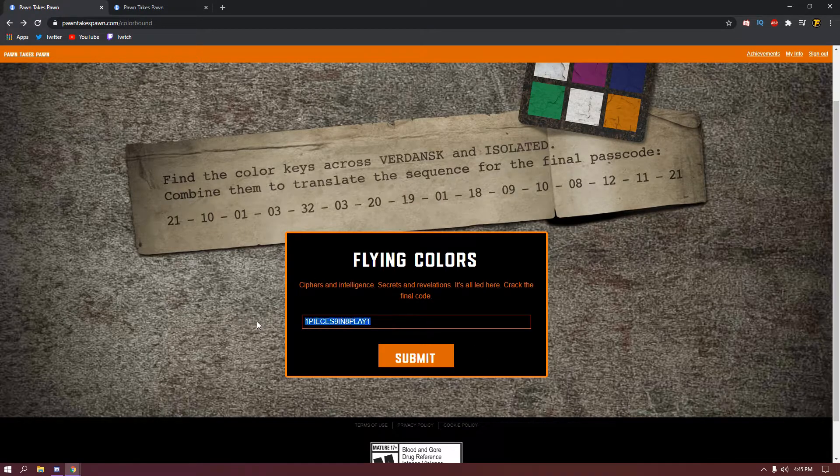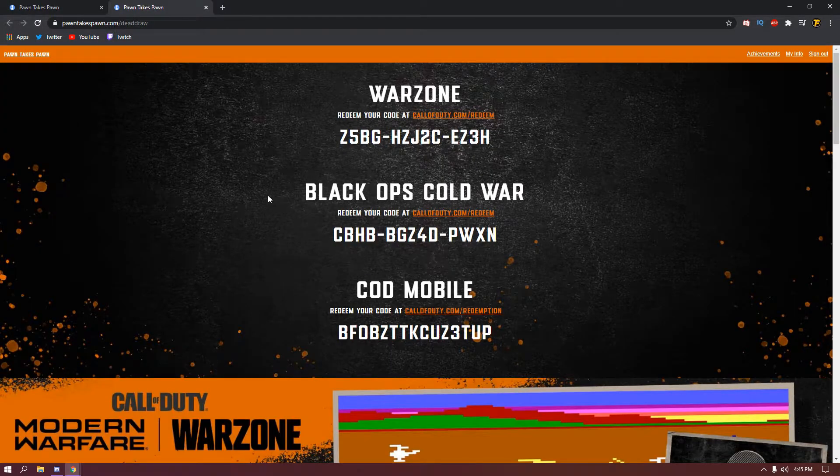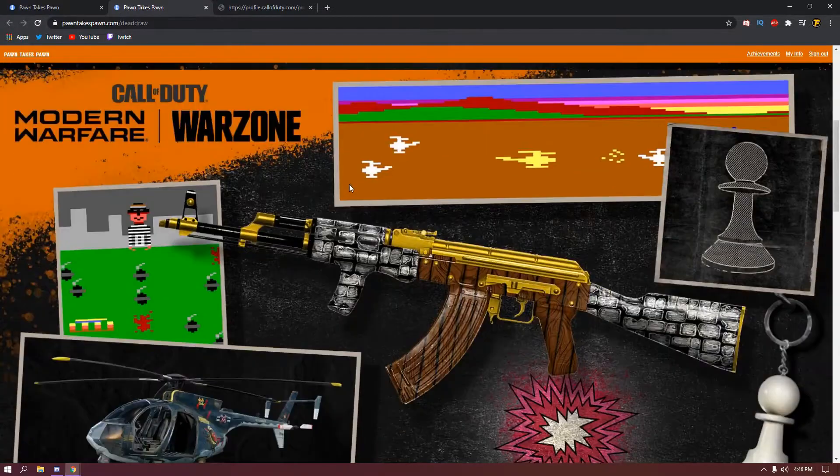Copy and paste the code in right here and then click submit. It's gonna take you to this website and it's gonna give you these three codes, which you guys are gonna have to go ahead and put into callofduty.com/redeem.